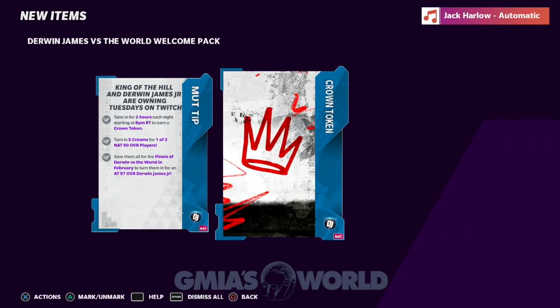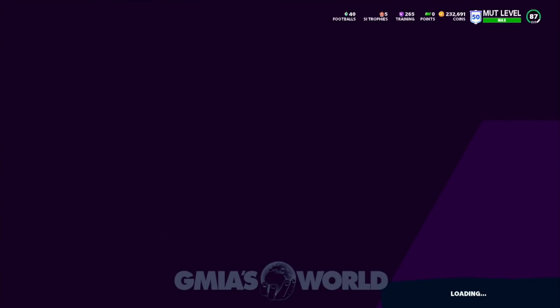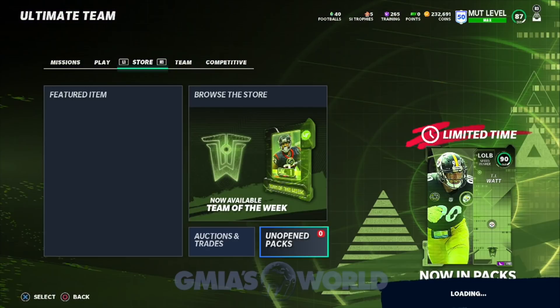Pretty much right now you're getting one crown. Everybody should start off with one and be able to just watch it for another couple of weeks and get yourself a 90 overall. It does go into the power ups — for those of you guys that were asking about that, all of these cards will go into their existing power ups. Once you get that welcome pack, you're going to go over there and check out the sets and see exactly what's going on with it.